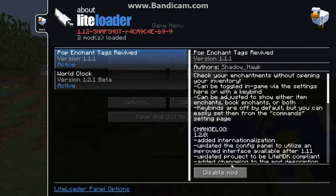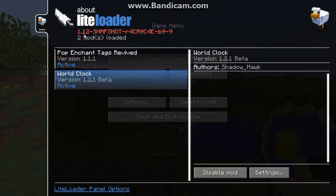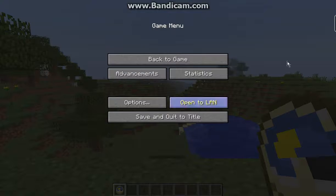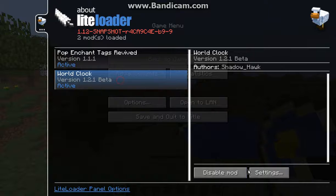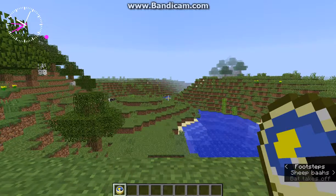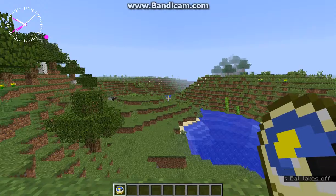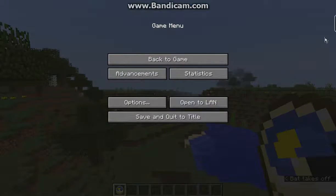Going into settings, I can enable the system clock, or disable the clock if I want. The red hands are the actual time on my device, while the white ones represent the time in the Minecraft world.